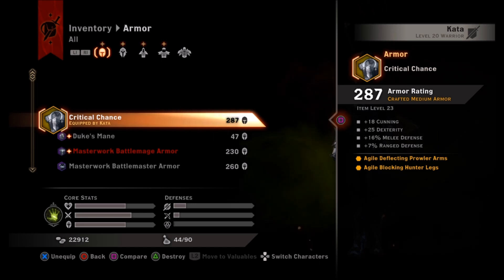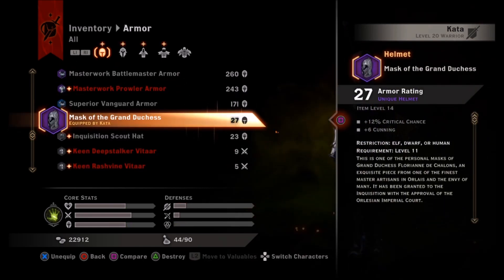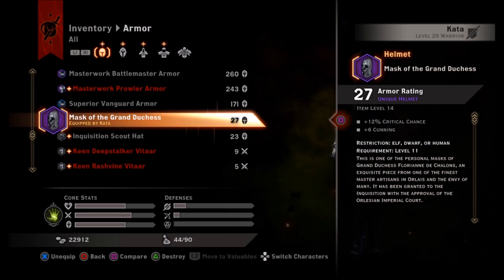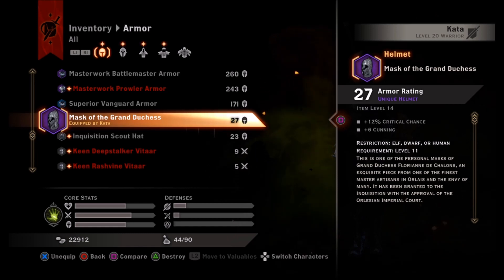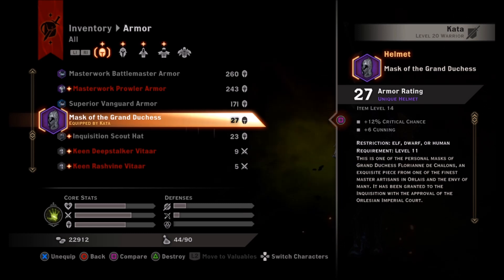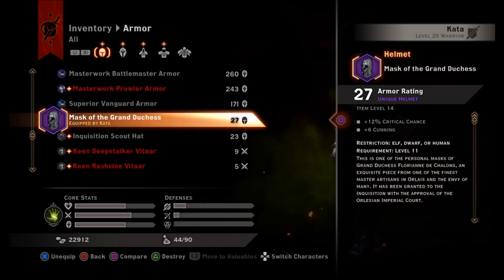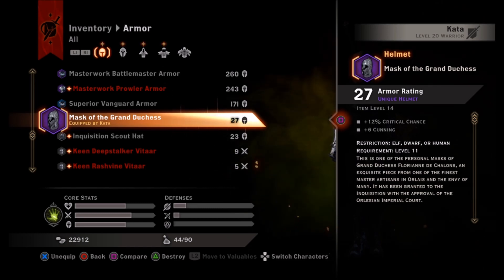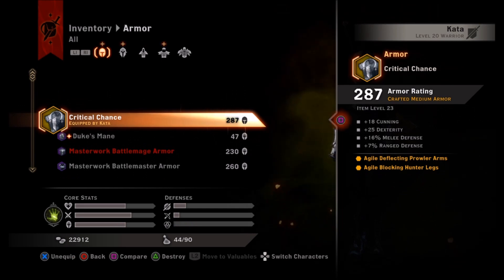A lot of the rest came from the axe, but a key item was the Mask of the Grand Duchess, which you get from Wicked Eyes Wicked Hearts. You have to expose the Duchess before the court rather than fighting her — if you fight her you get her bow, but if you expose her, when you return to Skyhold you'll find this in your inventory. With six cunning it gives 15% critical chance, the highest I could find in any gear. A craftable helmet schematic could give up to almost 20 cunning, but that's still only 10% critical chance, so this one wins at 15%.